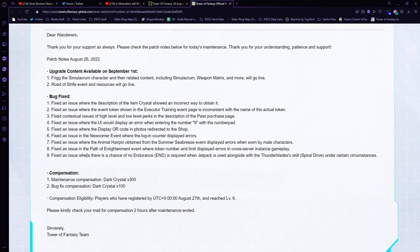Here's the one that's kind of a punch to the gut. They fixed an issue where there was a chance of no endurance being used when the jetpack is used alongside Thunderblade's skill Spiral Dive under certain circumstances. Well, let me be very blunt — there was no 'chance,' it just didn't happen. If you played Crow, if you jumped, pressed the jetpack button, and then dived, you would not use any endurance whatsoever. I figured this was going to get patched primarily because it doesn't work on the CN version — meaning CN already got this patch. This is likely just a remnant of us getting a version of the 1.0 client that still had this bug.